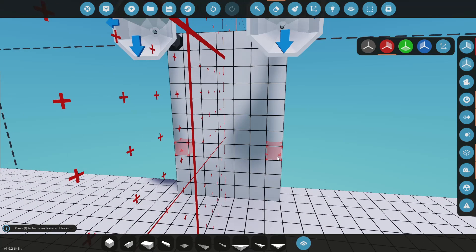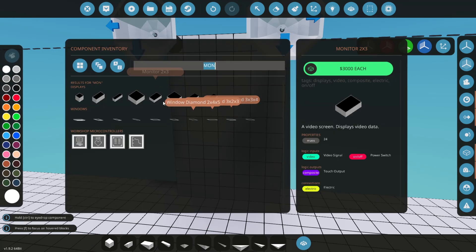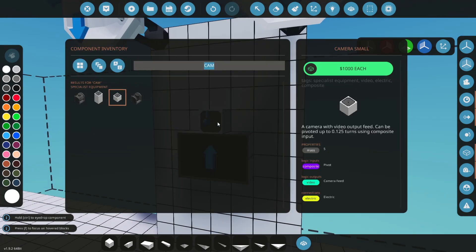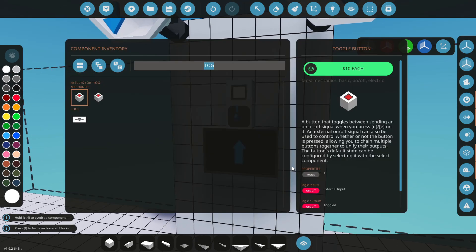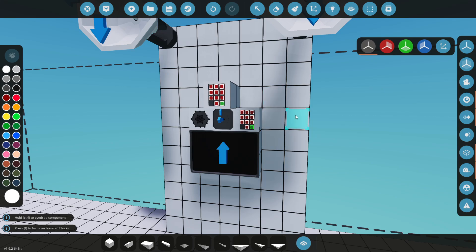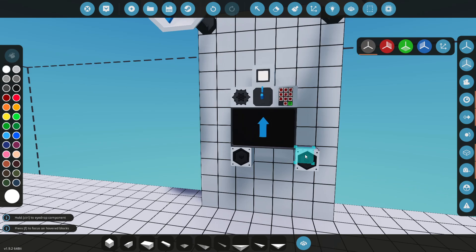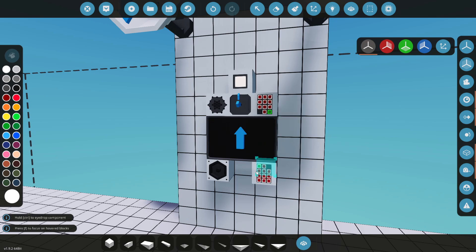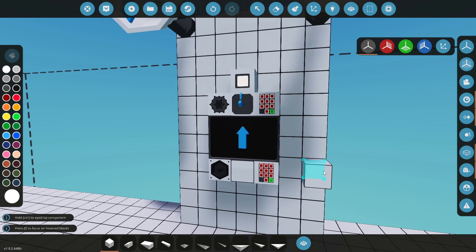We've got two antennas here. Let's go ahead and grab a monitor — we'll grab a two by three for this project. Let's grab ourselves a camera. We're basically just making a radio Zoom meeting, so to speak. We need a transmit button, so let's get a toggle. We're sending video and also sending audio, so we're going to get a microphone. And we're going to need a keypad to tell what frequency we're actually sending on. That's all our transmit stuff. Now let's grab our receive stuff — a speaker for receiving sound and another keypad for the receive frequency.